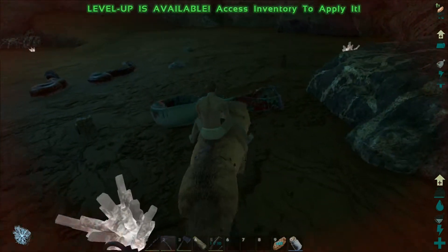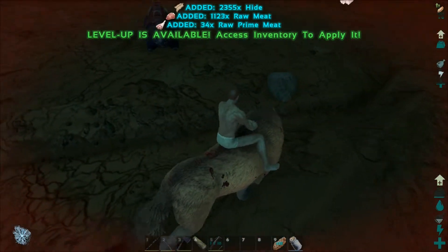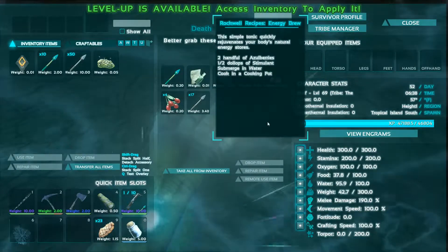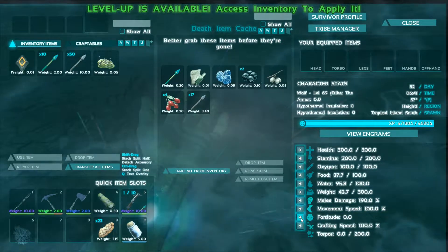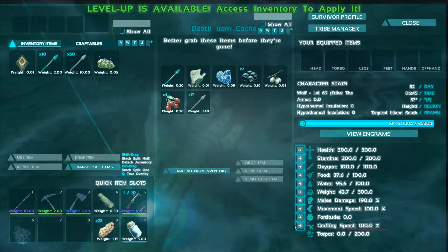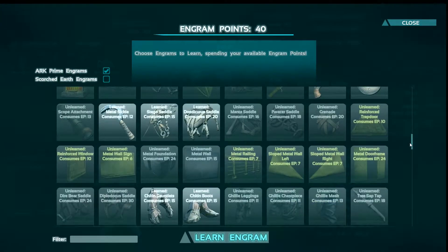There's more bags - jeez. We already have that one. We got a level! We haven't pumped fortitude at all. We're going to pump melee damage. I think we just unlocked some more stuff too because we hit level 70.